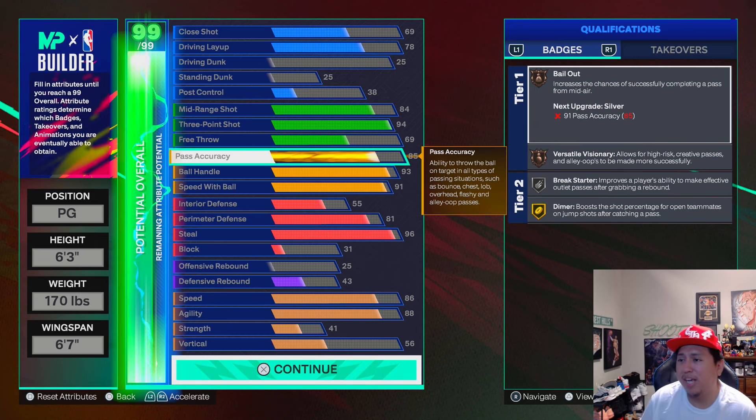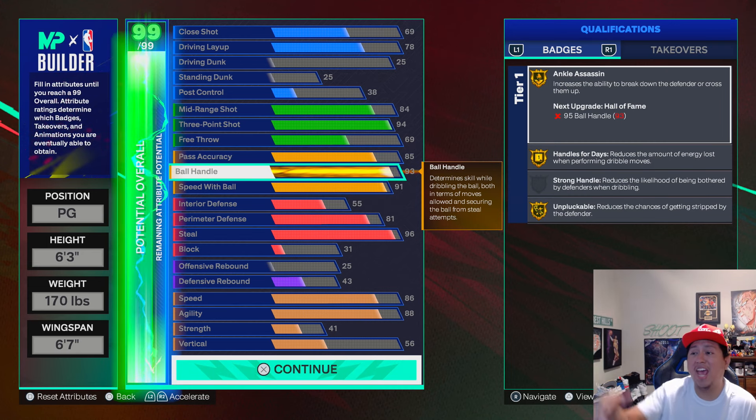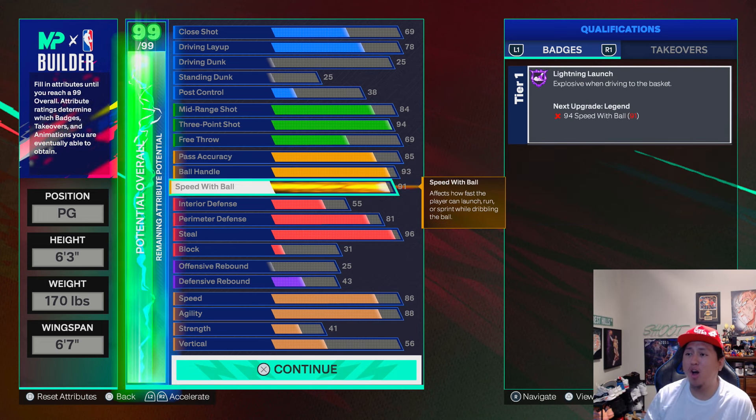We got an 85 pass accuracy. We got Bailout and Dimer on gold. And then my ball handle is 93. We get Ankle Assassin on gold for ankle breakers, Handles for Days on gold, and Unpluckable on gold.